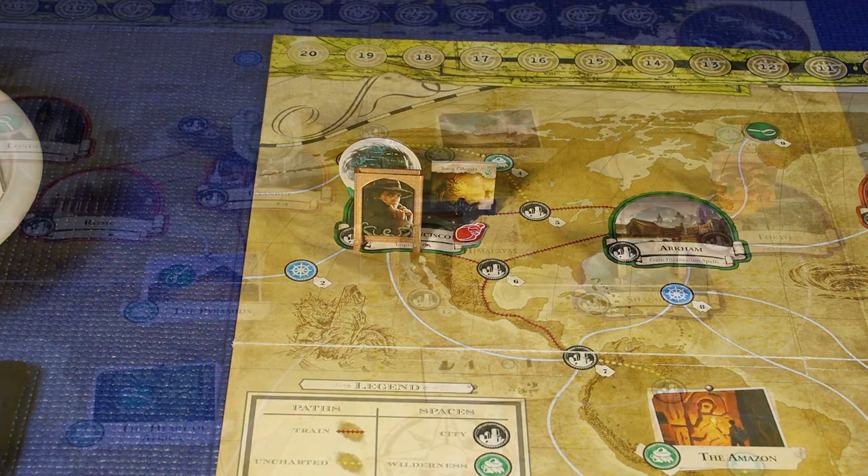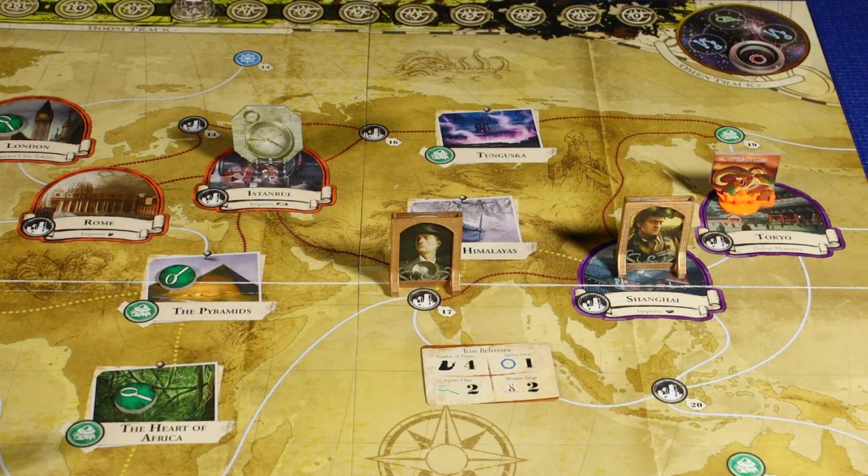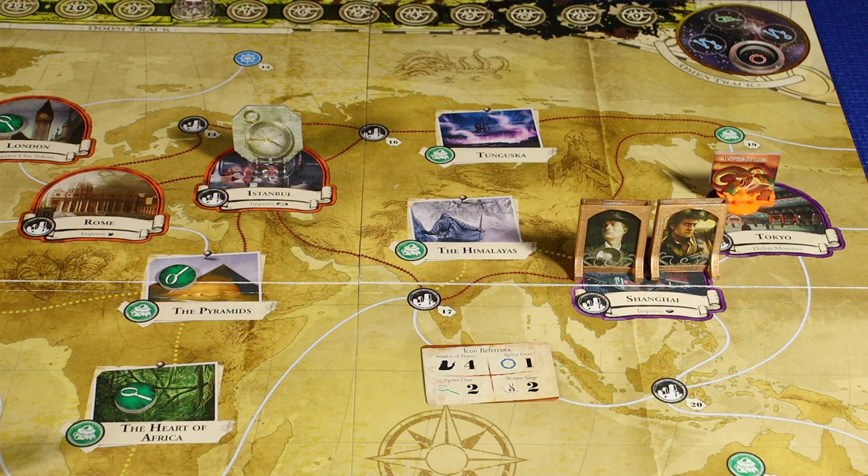We'll move on to Daryl Simmons in Bombay. Daryl's going to begin with a travel action — he'll move to Shanghai where he's going to try to assist Hank Sampson. While in Shanghai, he's going to conduct a trade action where he's going to trade some items to Hank Sampson. Daryl's going to give him both of his clue tokens as well as his camera. The camera says once per round when you spend a clue, you may gain a clue — so that's like a free use of a clue token. That is going to complete Daryl Simmons' turn.